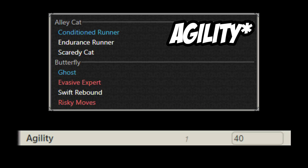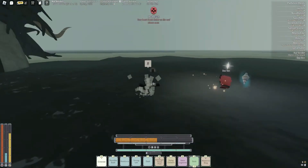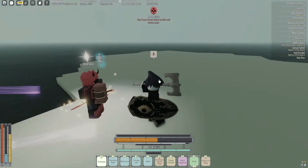After that you need 40 intelligence for Ghost and Conditioned Runner. Before you level up to level 20, make sure to get your murmur to get Ardor's Scream.